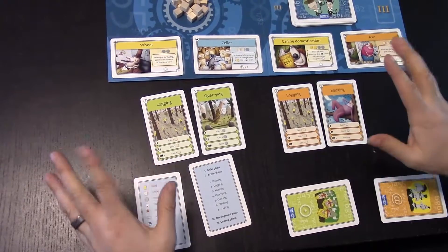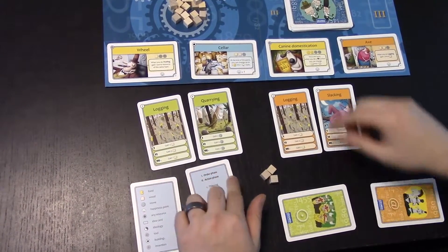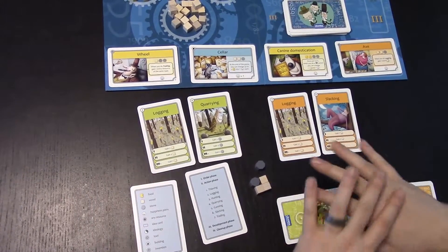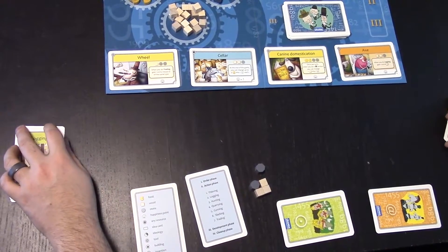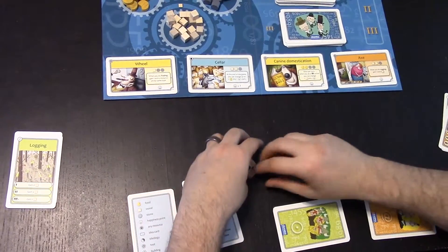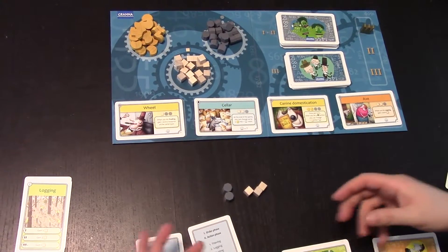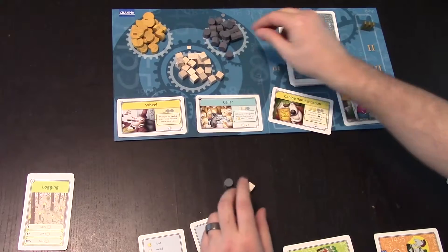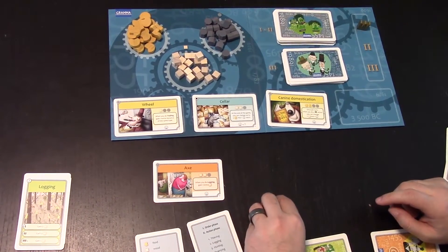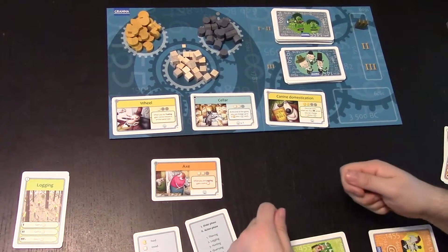In this case, both players went logging, and as long as no one else did, both players are going to get three wood tokens apiece. Then green went quarrying and no one else did, so green will get two stone. And orange went slacking, which means they'll get victory points just for relaxing. Once this phase is over, you discard the action cards — those aren't available until the next era starts. Then the purchase happens in player order. Everybody gets to take the resources they have, whether left over from last round or accrued this round, and then they get to make a purchase. For example, maybe green wants to spend two wood and a stone to buy this axe. That axe is worth a victory point at the end of the game, and it will give green the power that, for the rest of the game, when they do logging, they gain one extra wood no matter how much wood they might have gotten.